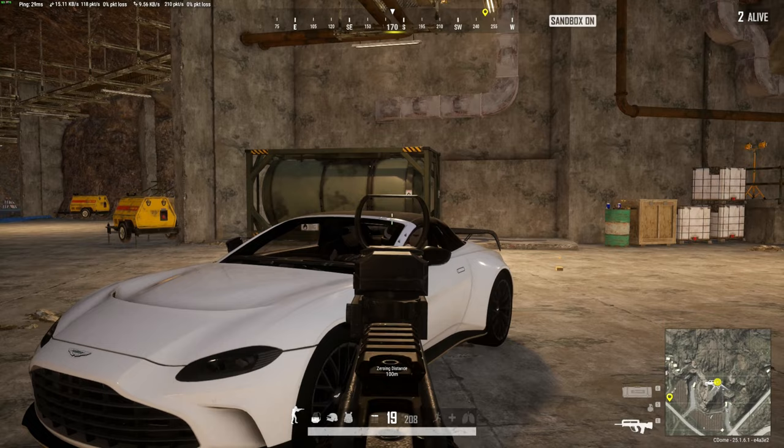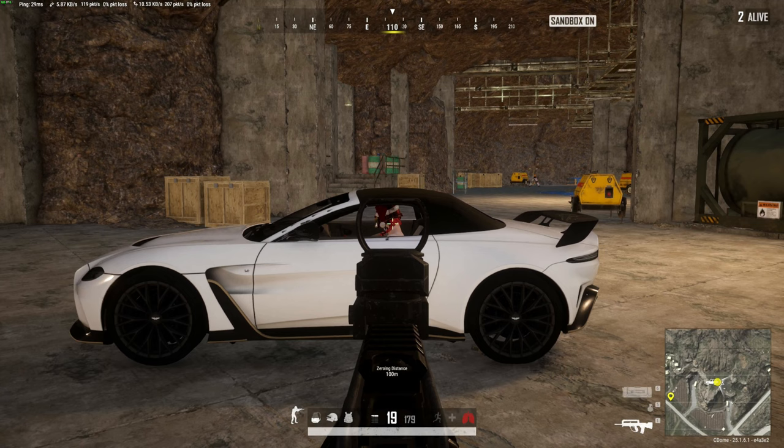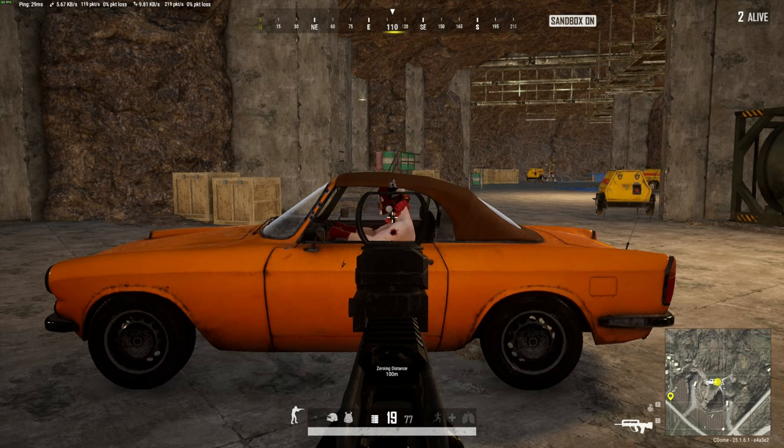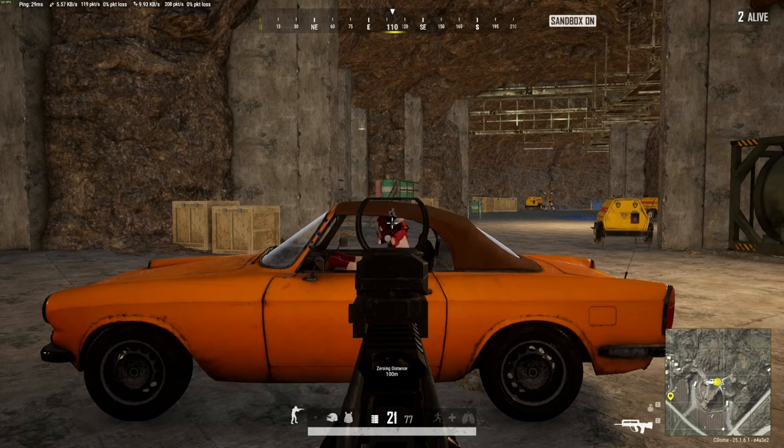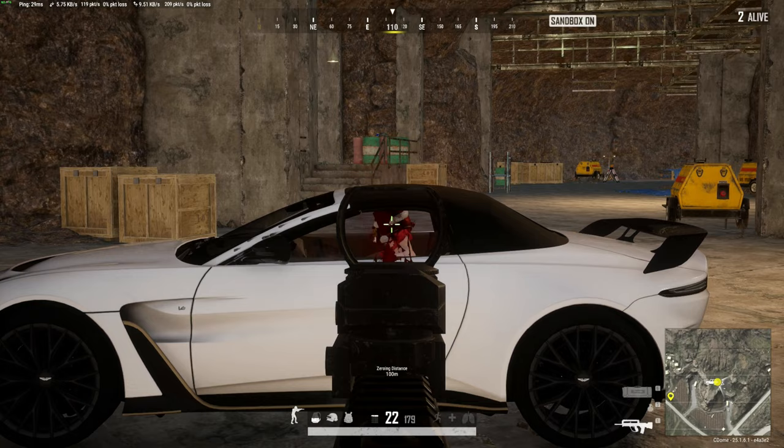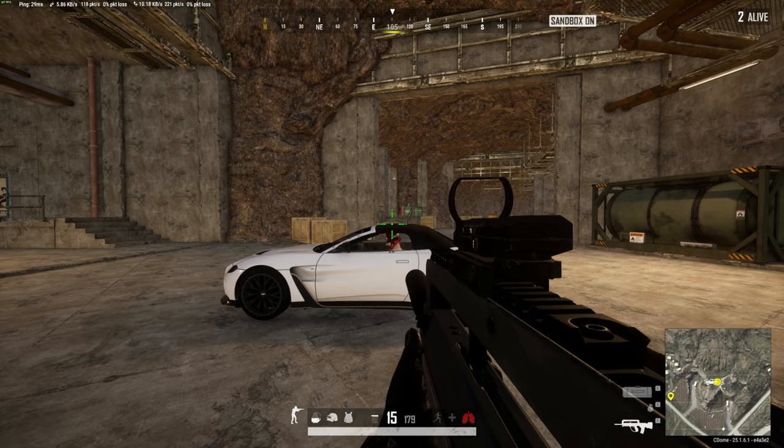Continuing to the side profile, it's the same story here. The Aston clearly has the advantage because the player is sitting so low in the vehicle that only the neck and the head of the player is exposed. However, there is one caveat here. On the Aston Martin, the top does go down on the vehicle, meaning that you can actually shoot through the convertible soft top. Whereas the Coupe RB, you cannot shoot through the top of that vehicle. So depending on what kind of angle the shooter has on you, if they're shooting from an upward down angle, there is an opportunity for the roof of the Coupe to block the bullets, whereas the Aston Martin's bullets will penetrate that roof and hit your player.